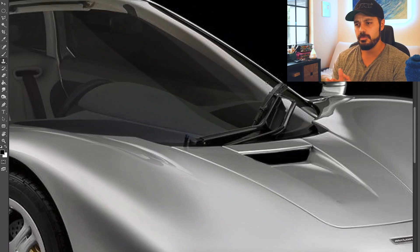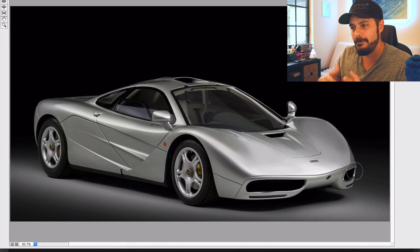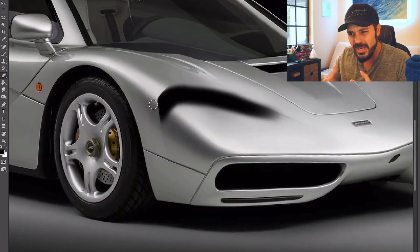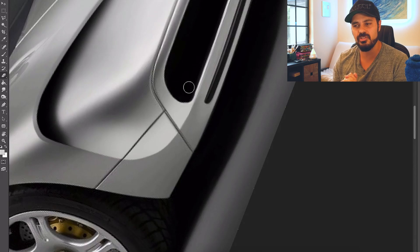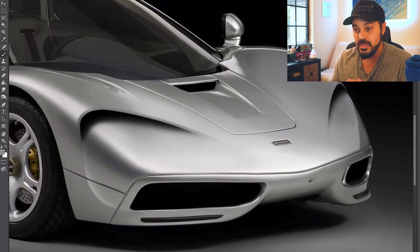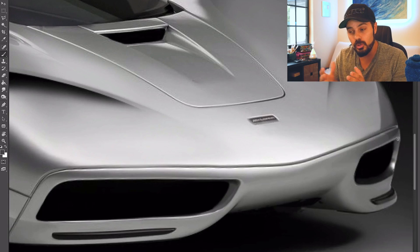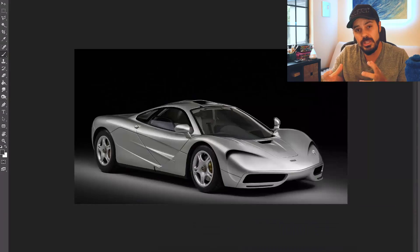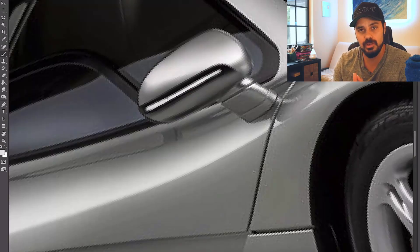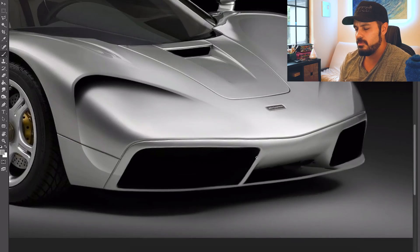The F1 was originally a concept conceived by engineer Gordon Murray, who convinced Ron Dennis, CEO and founder of McLaren Group, to back the project, and also engaged Peter Stevens to design the exterior and interior. Gordon Murray had always dreamed of a three-seater car with a central driving position. His idea of a fast car meant a naturally aspirated engine, low weight and lots of power. The McLaren F1 was built using high-tech, expensive materials such as carbon fiber, titanium, gold, magnesium and Kevlar, and was one of the first production cars to use a carbon fiber monocoque. When Murray visited the Honda Research Center with Ayrton Senna in the late 80s, driving the Honda NSX completely changed his perception of what he wanted the F1 to be.